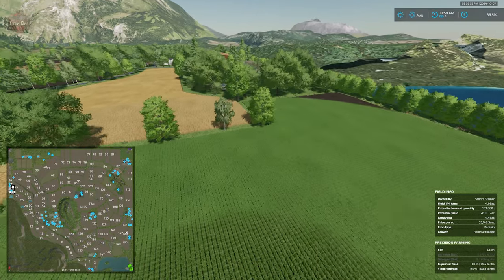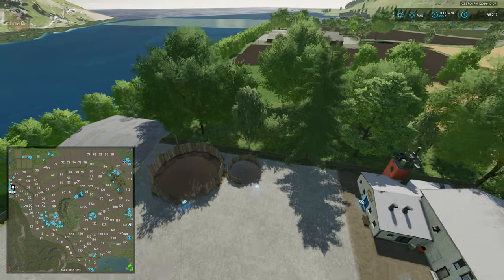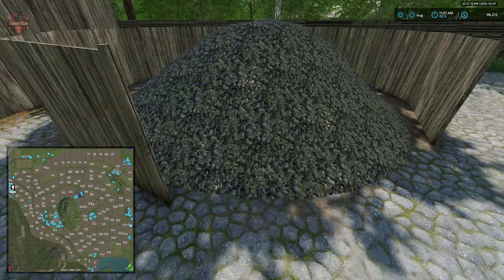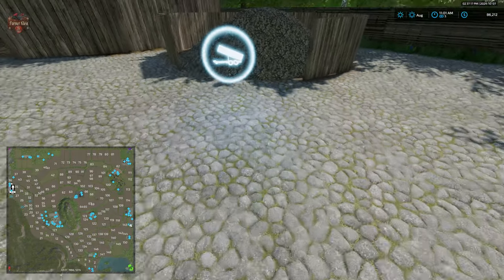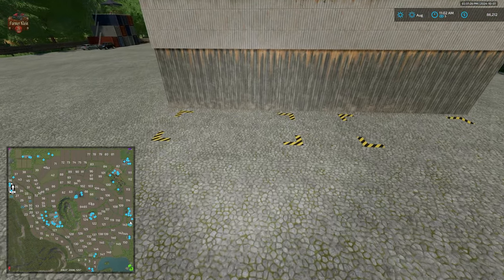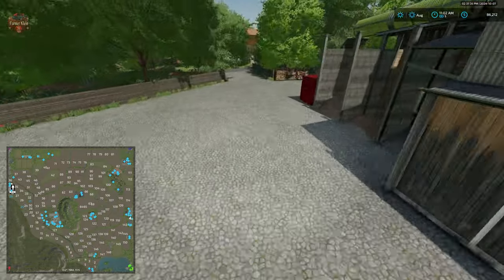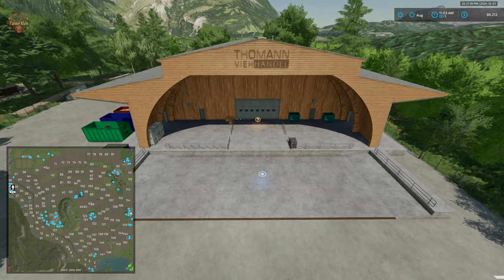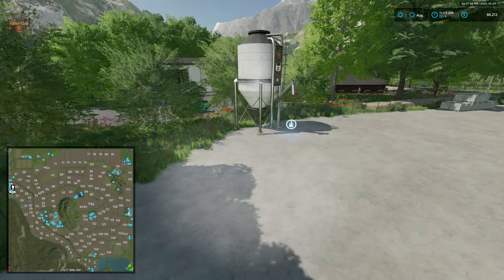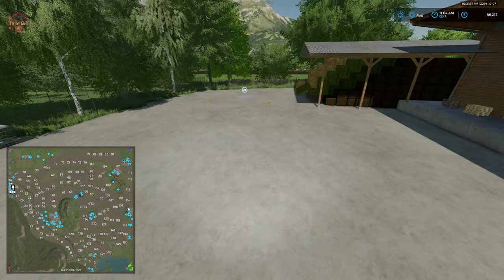We have our chicken coops, then our sawmill and carpentry. There's a sell point for wood chips and then a spawn point, a sell point for stones, another sell point for wood chips, and a pallet spawn point. Then we have our animal dealer where we have the ability to buy bulk mineral feed, pig feed, and TMR. We have a grain sell point and a bale sell point at the animal dealer.